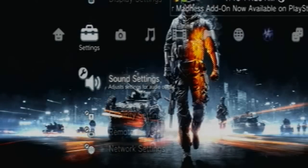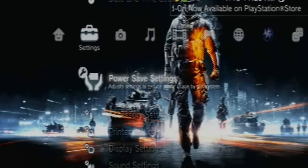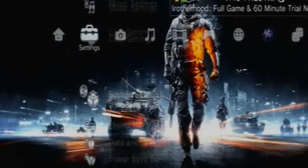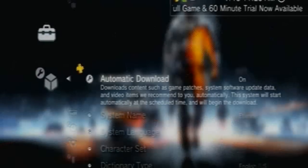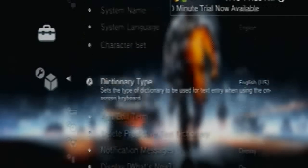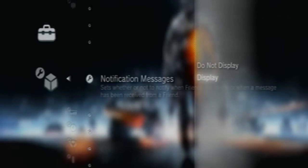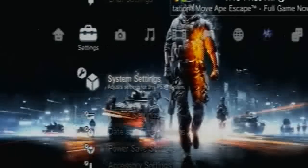My name is Rebelstruck and I'm going to show you how to turn off the notifications when you're recording or something. You can't be in game — you have to go to Settings, then System Settings, and go down to Notification Messages, then press X and select 'Do Not Display'.